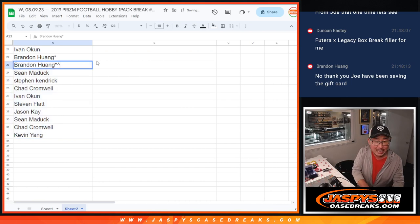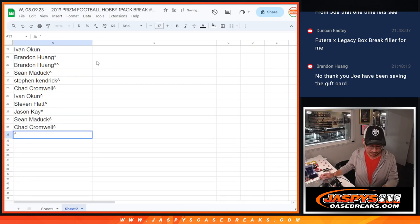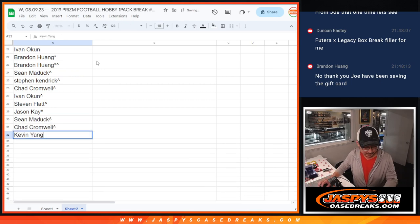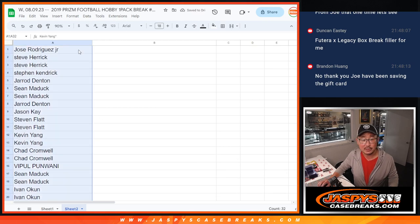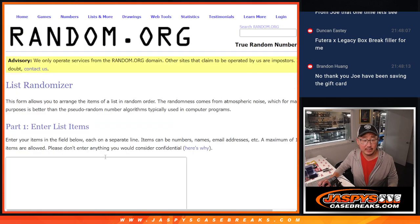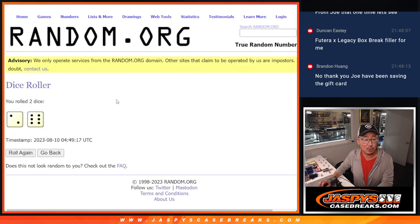We'll put little rooftops next to your name so you know those are your winning spots and you can distinguish them from your full spots. Now let's do the break itself. I've got the teams in here, I've got the list right there — all the names. Let's roll it, randomize it.